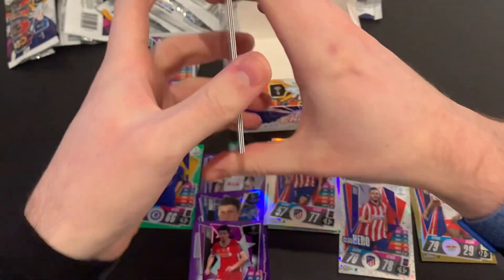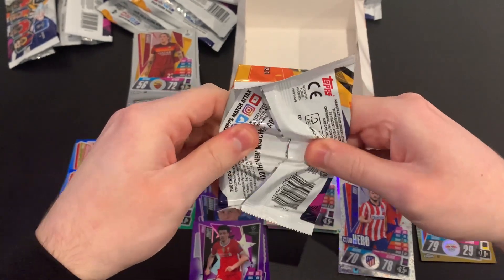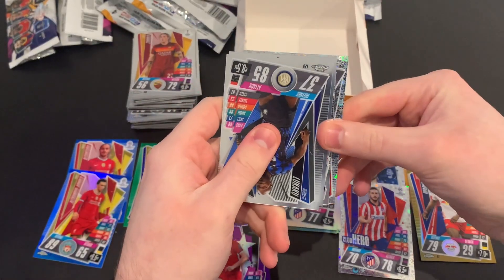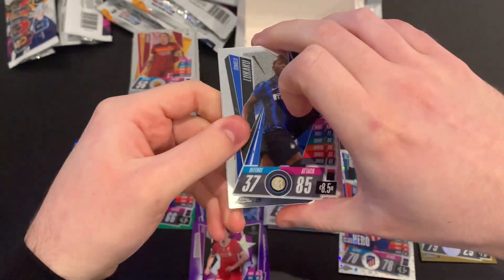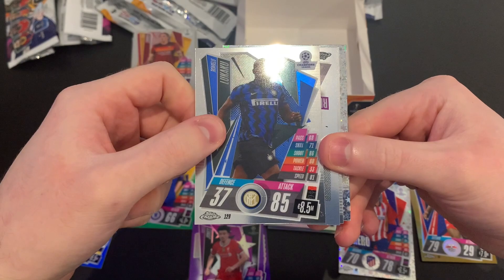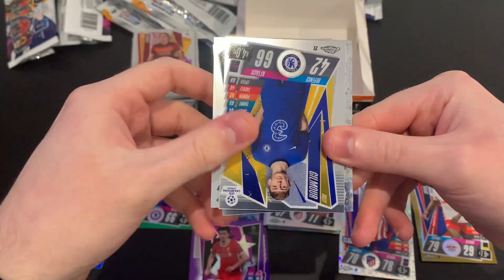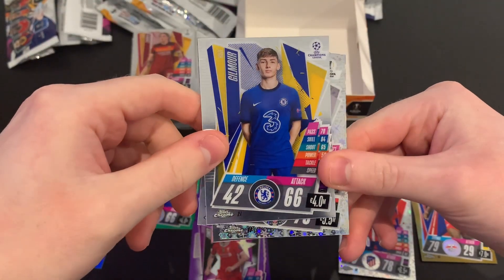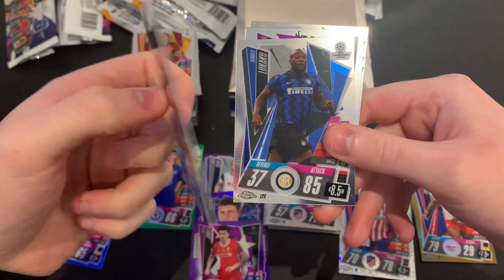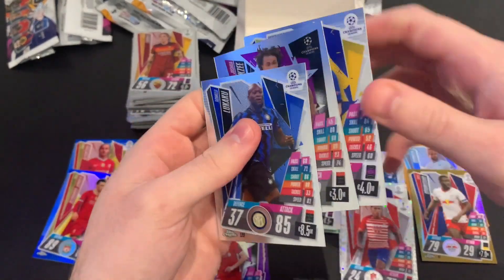Last pack — looks like an x-fractor in here. We've got Romelu Lukaku of Inter Milan, Josip Brekalo rising star of Bayern Munich, Billy Gilmour of Chelsea, and Machís of Granada — with an x-fractor of Machís to finish. A little bit of an underwhelming finish, but overall that is an amazing box — we've well and truly smashed the odds!